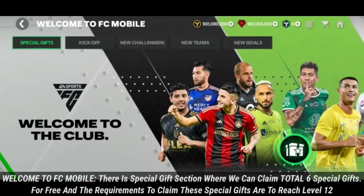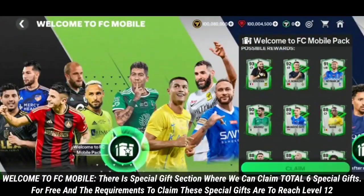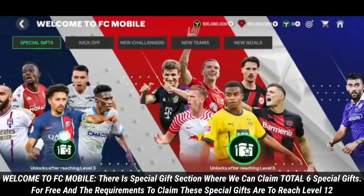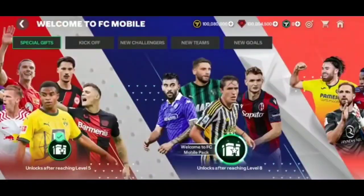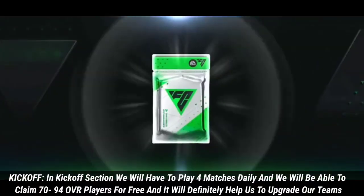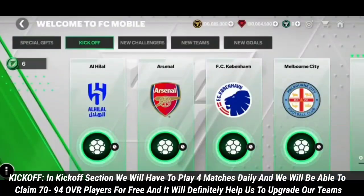Those star pass credits will be useful for the star pass. In the Welcome to EFC update, there is a special gift section where we can claim a total of six special gifts for free. The requirement is to reach level 12 in the kickoff section, where we play four matches daily and claim 70 to 94 OVR players for free.